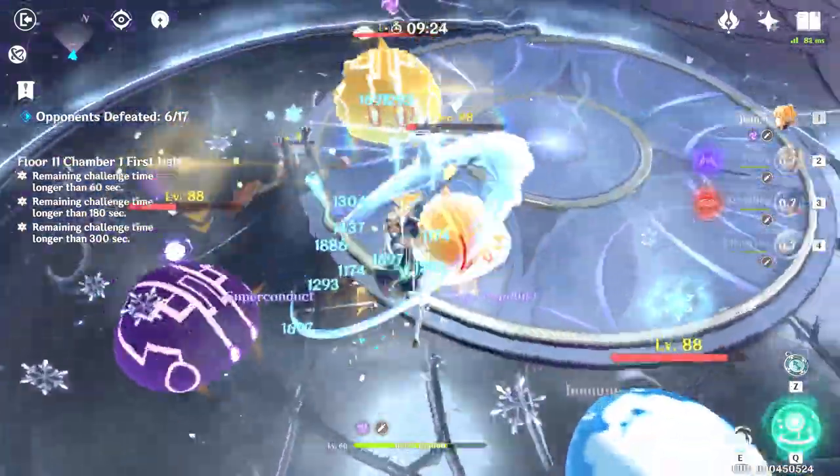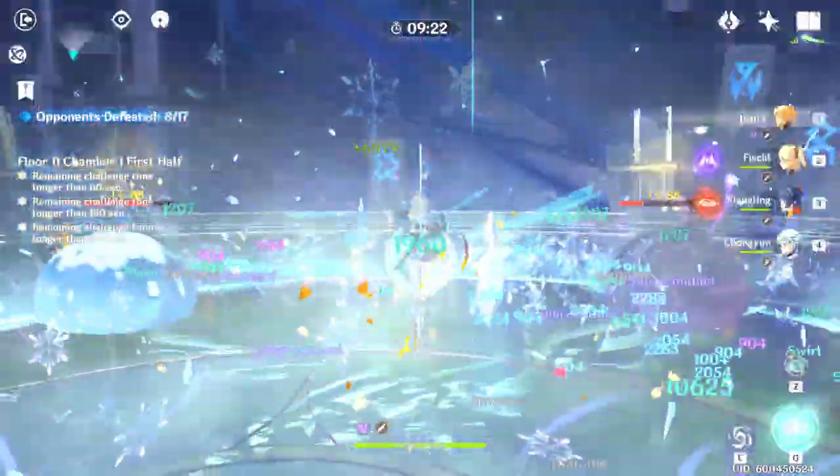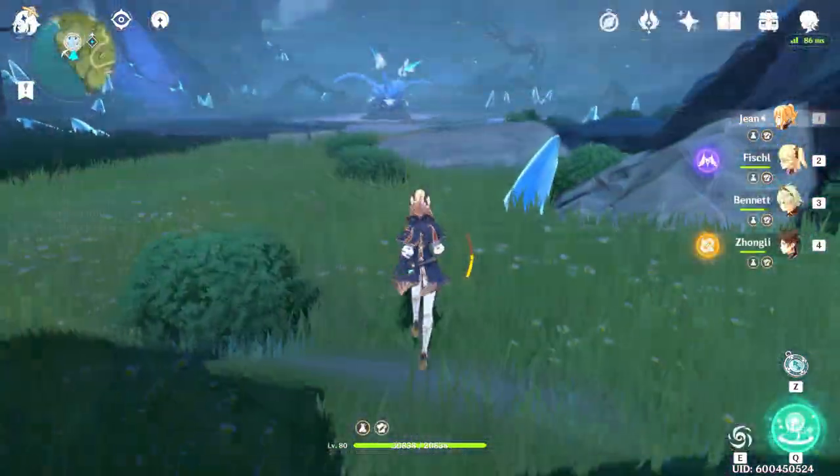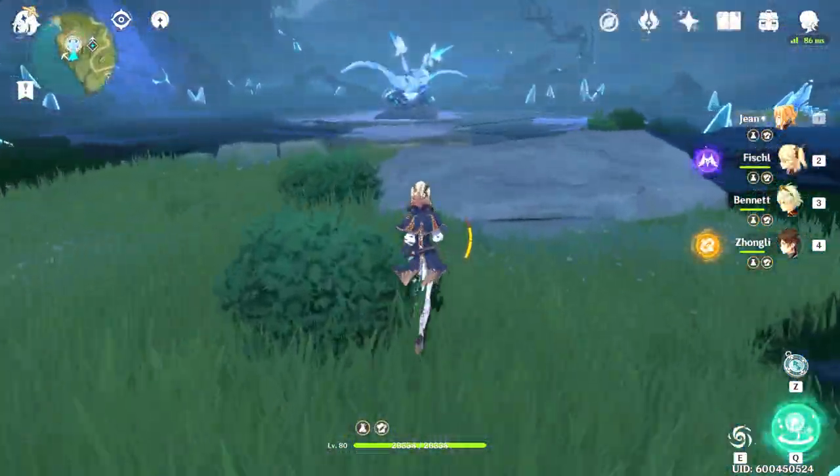This build is perfect for the Abyss because Jean fills out both the swirl and the healer role, but this build can also be terrific for blowing up bosses. Here's a clip of me using this build to reduce the boss's resistance and then blow it up.